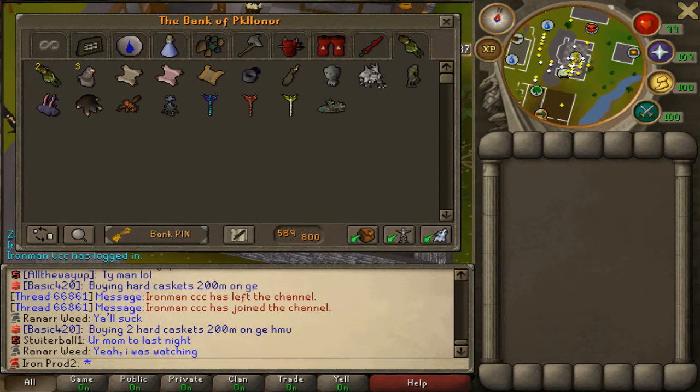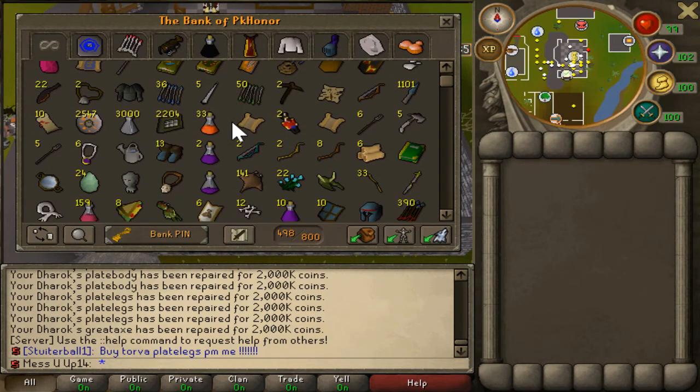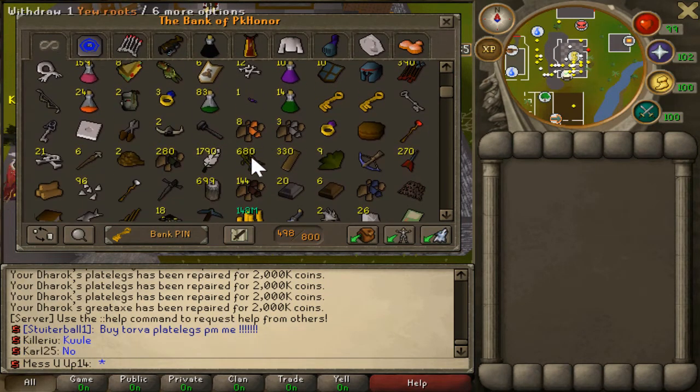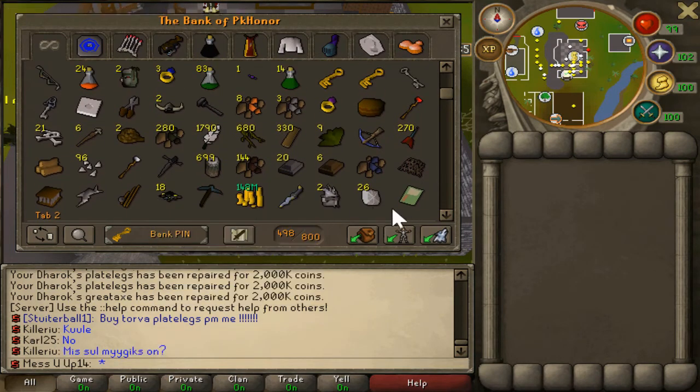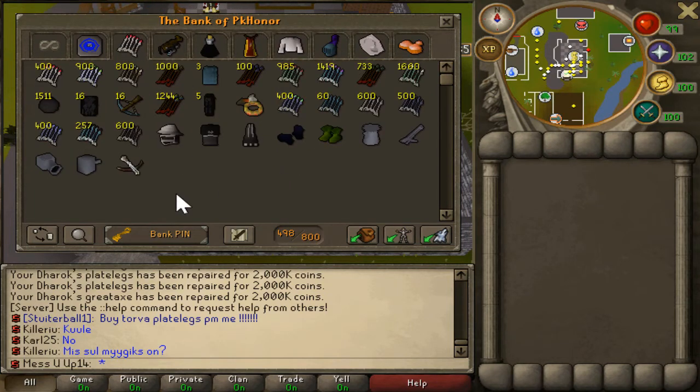Now we'll go over to my Mess You Up 14 account. This is my regular account that I play on - the other one. I'm not really sure what's in this bank so we're kind of just scrolling through. The first tab is probably my quest slash junk tab. I don't have that much cash - I have most of it in items. Next is the mage tab: 25,000 fire runes, some pretty nice runes, uncharged trident.